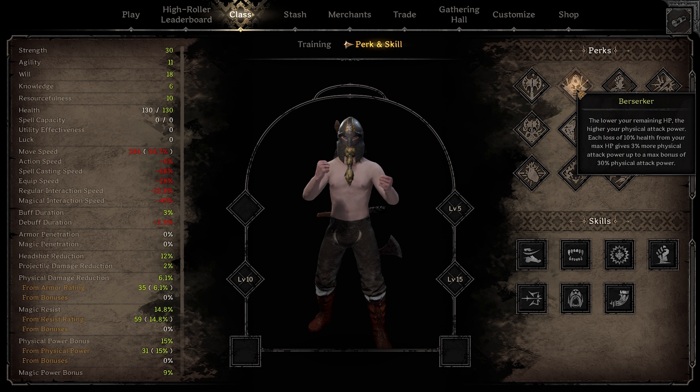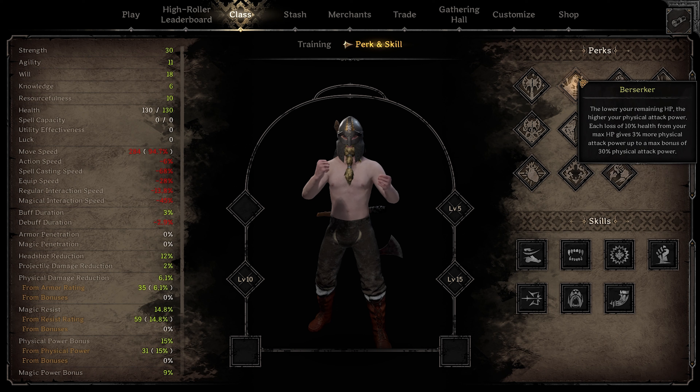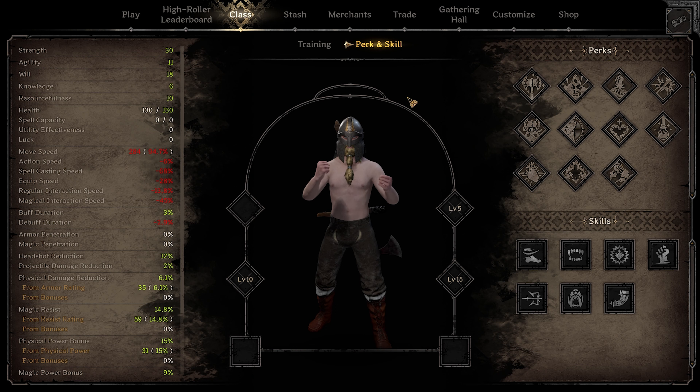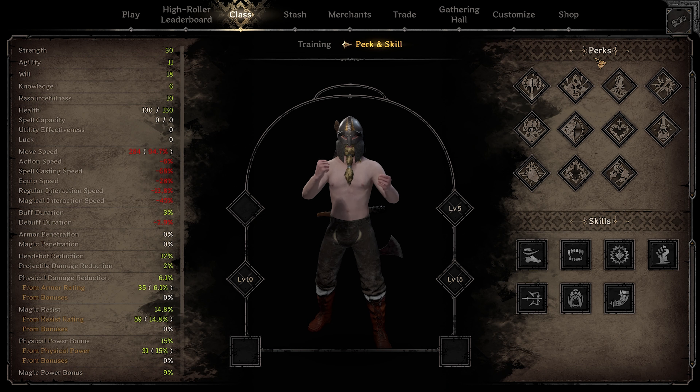Berserker is fine but I don't personally like it enough because of the percentage increase — you have to take damage first. Within a fight you might get the first hit off without a lot of damage taken, and then the next time you swing you might already be dead. You don't have time to wait to be at one health to attack. As a first perk I wouldn't use this, and I wouldn't even use it as a second or third perk. There are other perks that are way more beneficial.